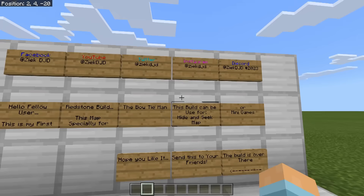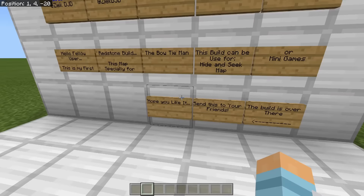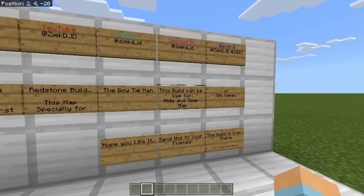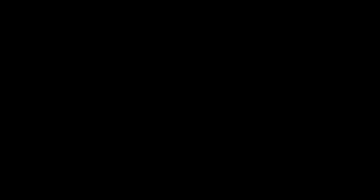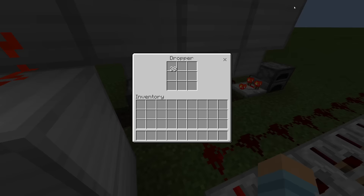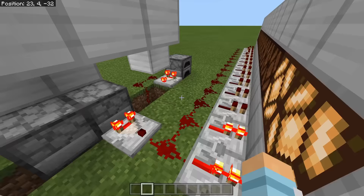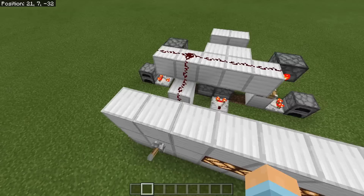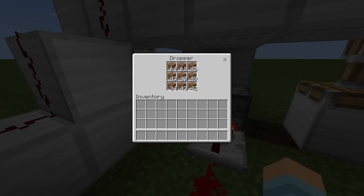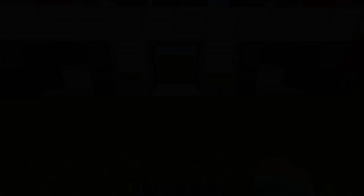This build can be used for hide and seek maps or mini games — hope you like it. Created by Zayek DJD — by the name I think this is a loading bar. Okay that's one — it's on a timer. Oh, it is going up — two, three. That's cool. I'll just flick the lever to reset it, and I'm presuming then they all drain back. Yeah, it's pretty cool.